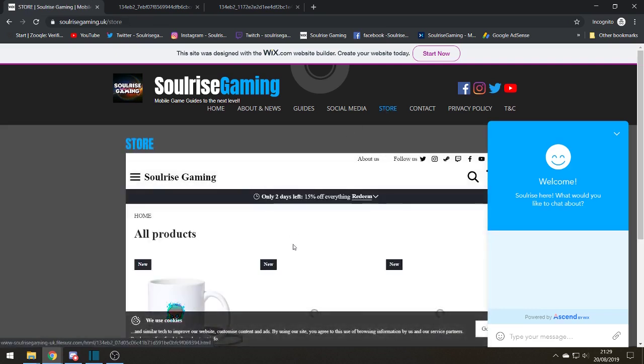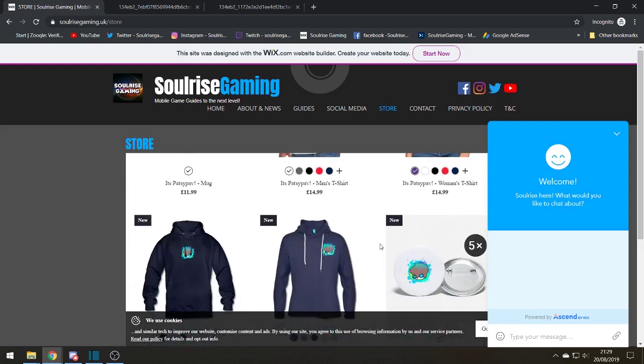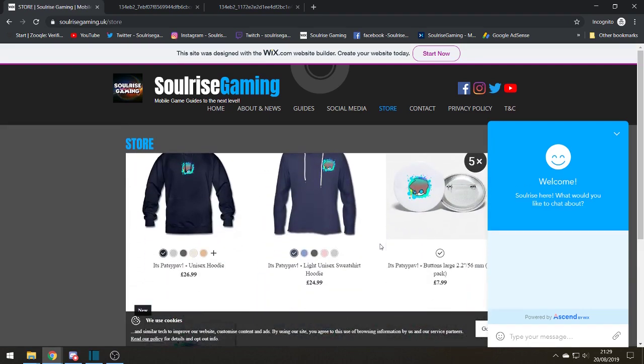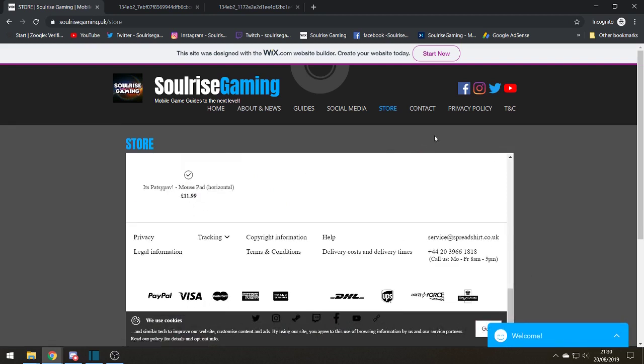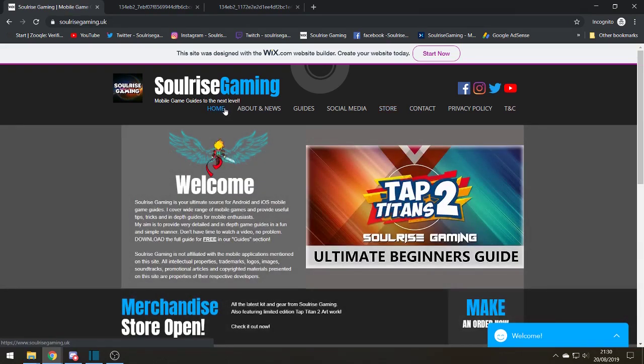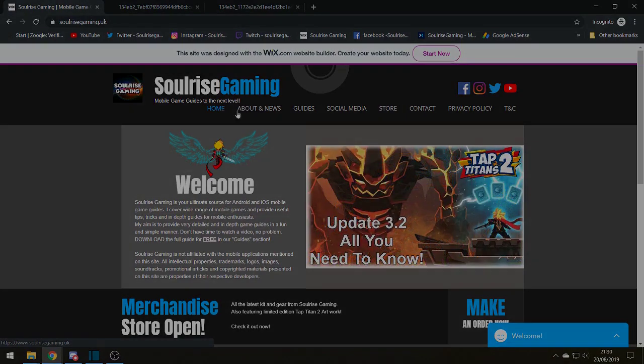There's also a merchandise store with wonderful limited edition art available. I've got several artists working on new designs and features that I'm quite excited about. To keep up to date with all the news, check out solarisgaming.uk for free video guides and PDFs to download and take away. I hope this has helped and I'll speak to you all soon. Take care, bye.